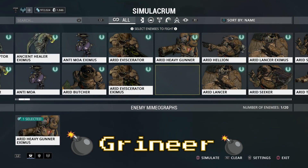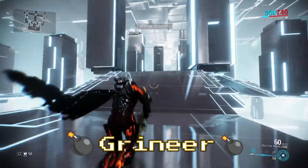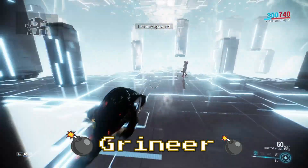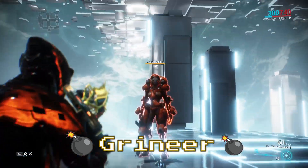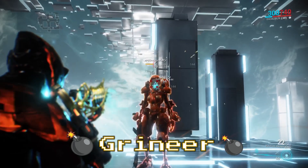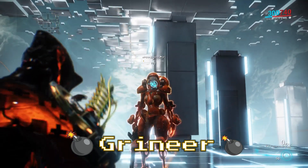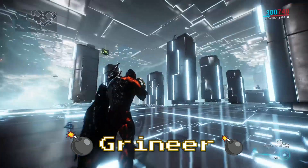The second one we're going to try is the Arid Gunner. A lot of people might say viral is not ideal for Grineer, but as I said, it's a hybrid build. In my opinion, you can just use this build so you don't have to go through multiple configurations. As you can see, the Gunner is actually harder to kill, but all the other Grineers did die pretty fast.